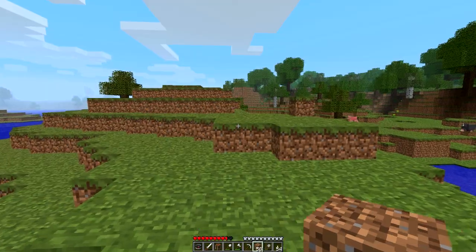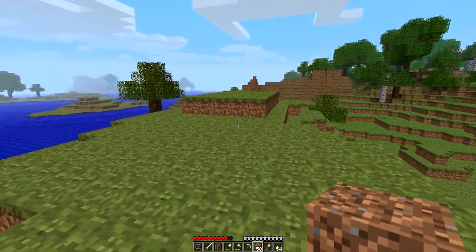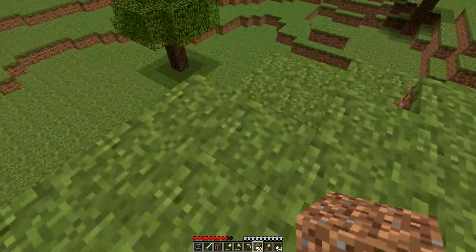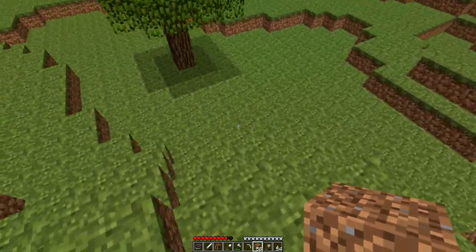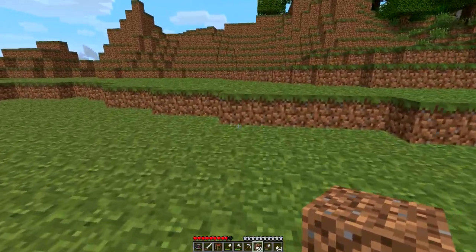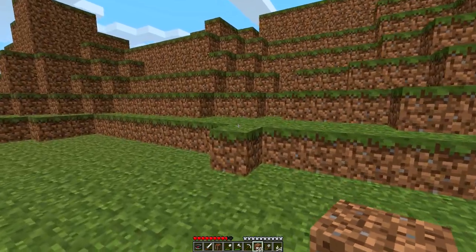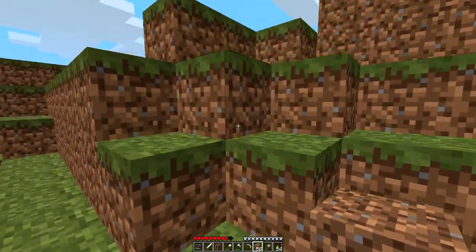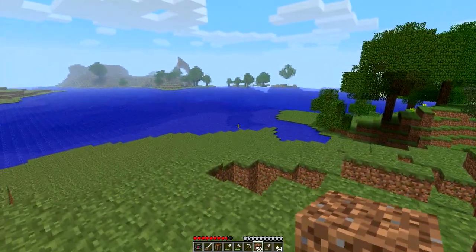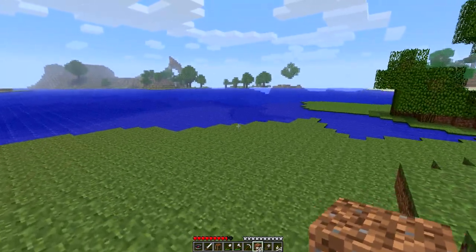I think what happens is the terrain generation offsets by one block and looks at that, saying 'there's already blocks here' even when there aren't, so it leaves fragmented open sections with nothing, then fills in parts of a mountain where there should be no blocks. That's my guess and I'm sticking to it.